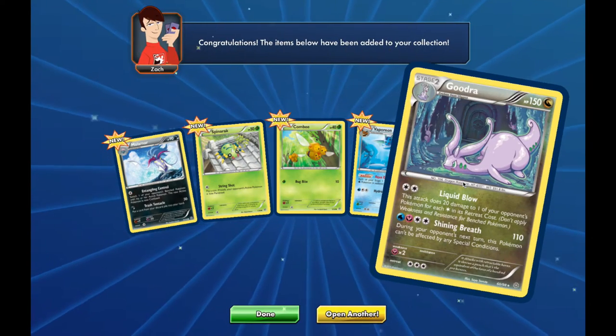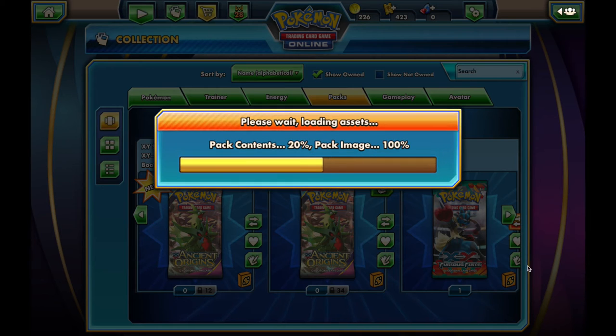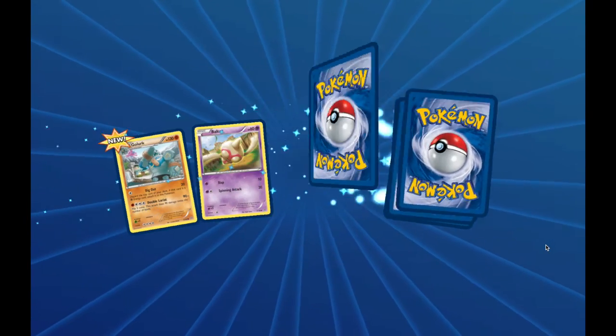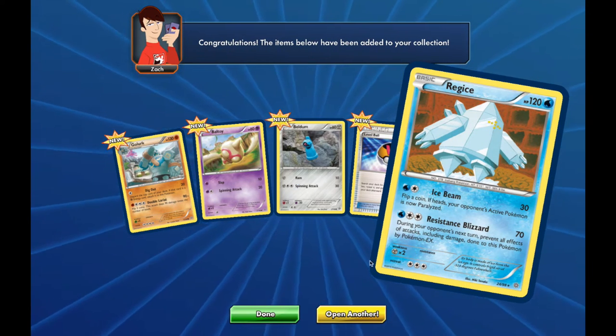Alright, and we get a Goudra rare — I think it's a holo, yes it is a holo. Start off with a holo, not bad. And we get a Level Ball and a Regice, which is a non-holo rare.